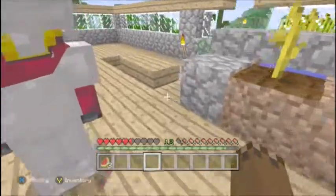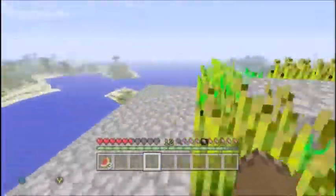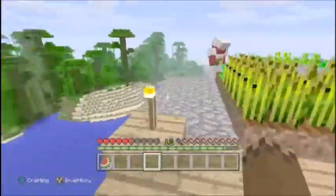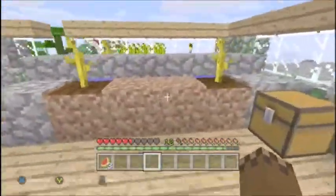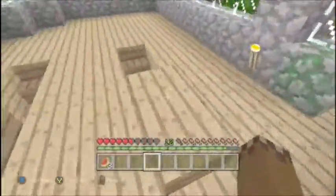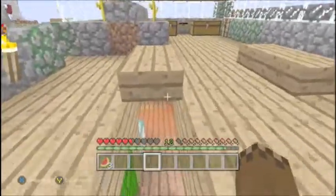We're gonna show you around and give you a little tour of what we have. We're gonna start out with the wheat farm — we have a portable wheat farm right in our base, which is awesome. We also have our melon farm, so that's pretty good. We have this top roof area as well.